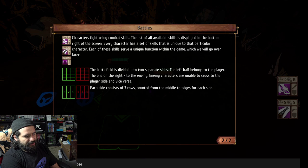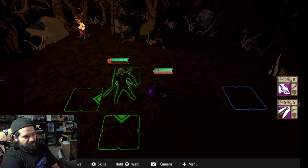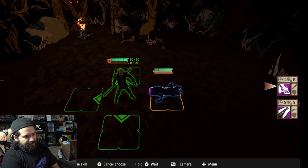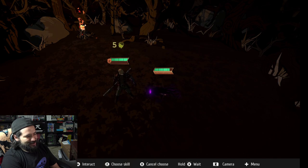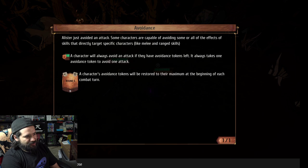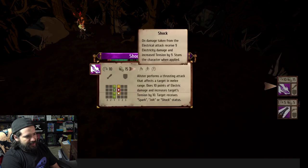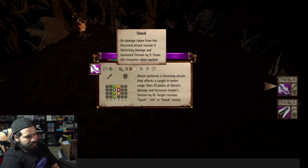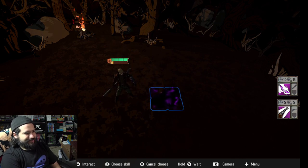Each character has a set of skills unique to that particular character. To use a melee skill, first select it in the skill bar. So there we go — that was my round. Let's see if he attacked me. I just avoided that attack. Some characters are capable of avoiding. It's pretty standard — it's not anything that you can't figure out on your own.